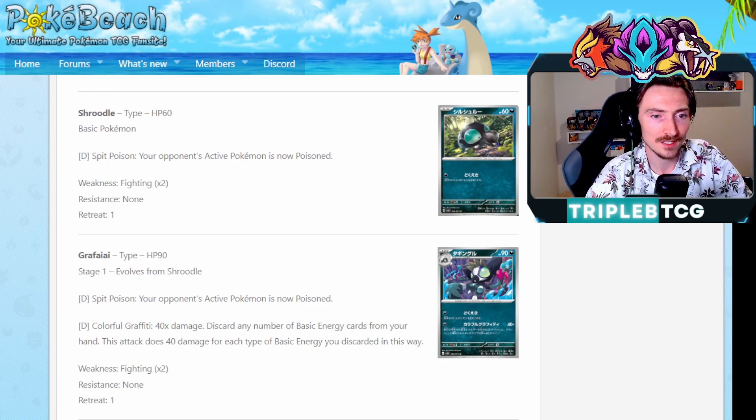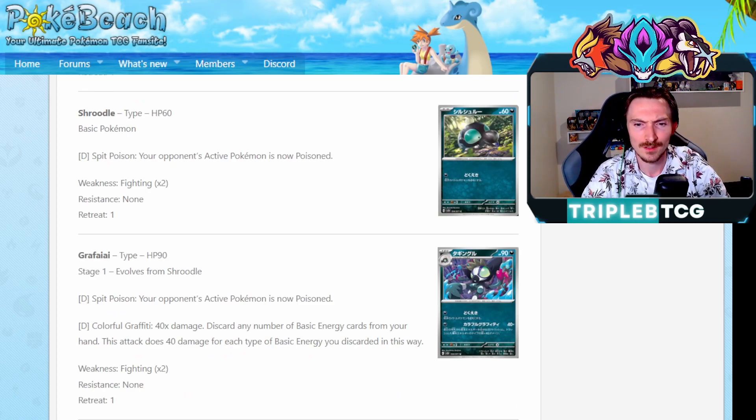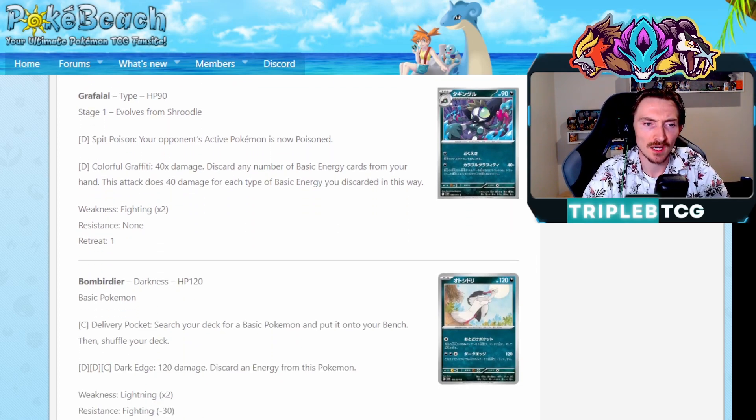So Grafaiai has Colorful Graffiti. It's similar to Smeargle that we got - you get to discard any number of basic energy cards from your hand and does 40 damage for each basic energy you discard in this way. Smeargle I think you just had to show them, you didn't have to discard them, and it was a basic. Just being on Stage 1 and making you have to discard them is a little bit awkward. Obviously, we've got like Energy Recycler to get those back. One energy to pay the attack cost too - it's not too bad. Might be a concept there. Having 90 HP too, you can get it back with Rescue Carrier. Could be a deck there.